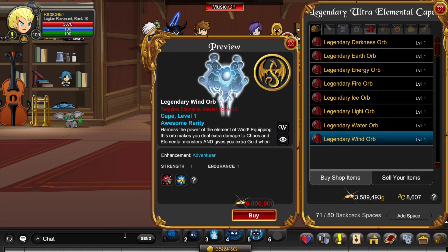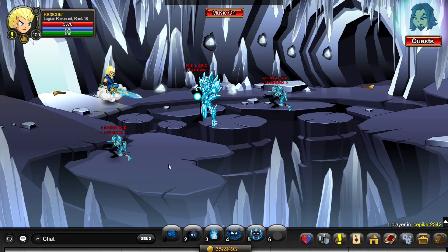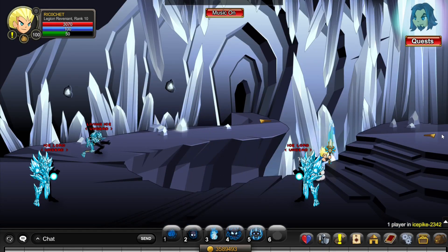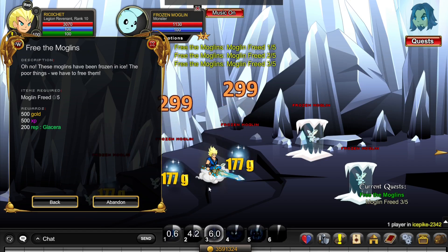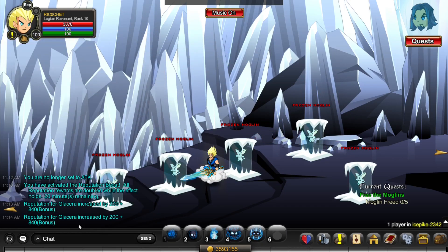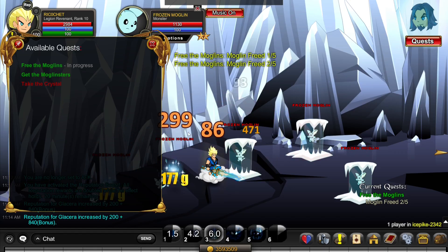First, we'll go over how to get rank 10 Glacera. Do slash join ice pike. To get here you must have done the storyline in this area, which doesn't take too long. Click on quests and accept 'Free the Moglins.' This quest takes about 5 seconds to do and gives 200 rep. Right now there's a server rep boost going on and I also have a double rep boost and a 30% reputation boost, so I can get up to 1000 reputation for each turn-in.